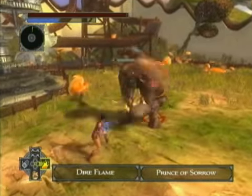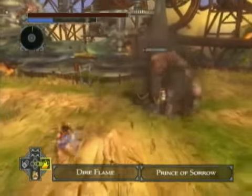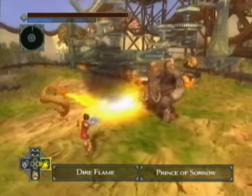Dire Flame is a magic style, which like all magic styles, uses Chi to power elemental attacks. It has a good selection of ranged attacks, and also allows you to set fire to your enemies, which takes them out of the action for a while.